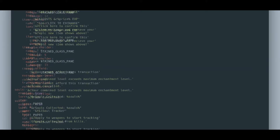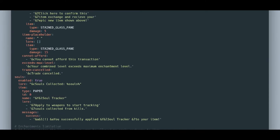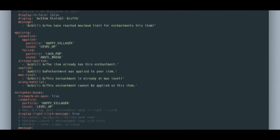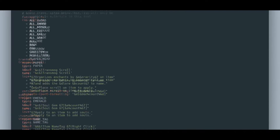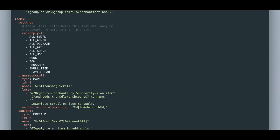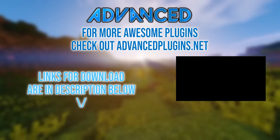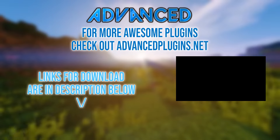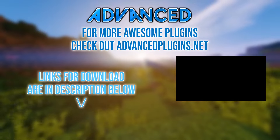You can configure the Alchemist here as well. There's way more configuration options including souls, slots, enchantment books, and all the configuration for custom items. You can also configure the Enchanter here. That's pretty much it — if you want to find out how to get this plugin, check out the description below. You can also click here to see the video on how you can buy this plugin.